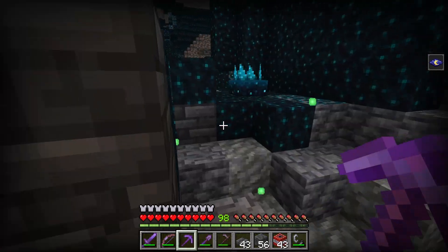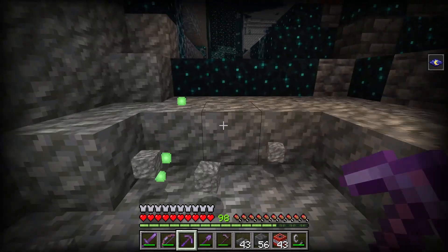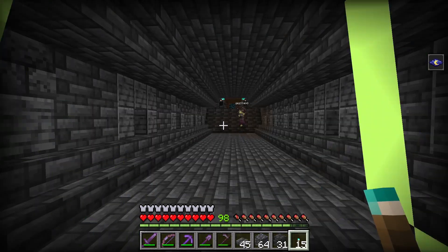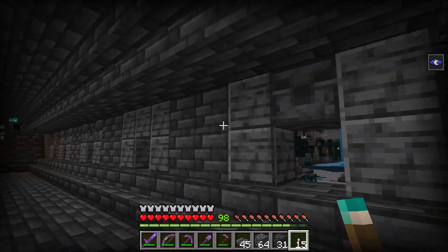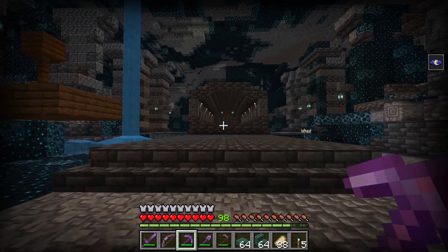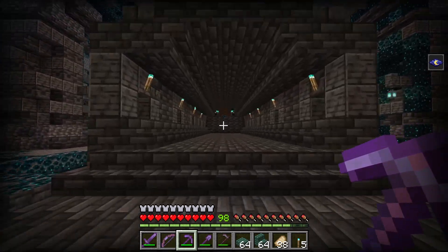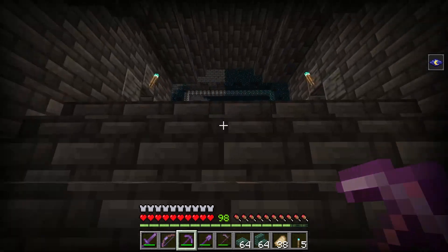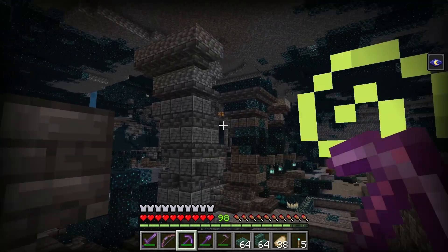Well look at this, the TNT destroyed some skulk and it drops so much XP. To add some more lighting to this tunnel, I'm going to add some soul torches. Check this out guys, we are now done transforming this tunnel. I think it turned out pretty well.